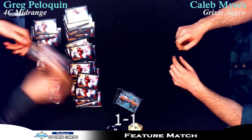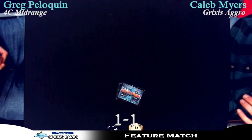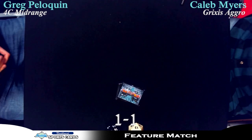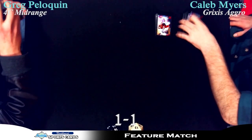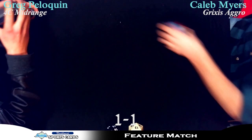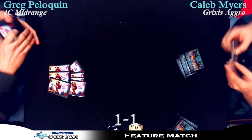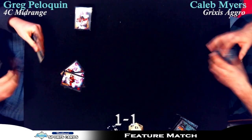Caleb definitely sided into the more aggro version — he brought in the Ash Zealots. I'm hoping Caleb brought in the Rakdos Returns; I love the interaction between X-spells and Goblin Electromancer. Those Electromancers almost add a mana for you, because you can keep more lands open just in case you see a Syncopate. Just having that ability to almost be a pseudo-mana dork for your X-spells is great. It also makes your Flashback spells cheaper. Is it safe to call this mid-range? Pre-sideboard probably, but post-sideboard, no.